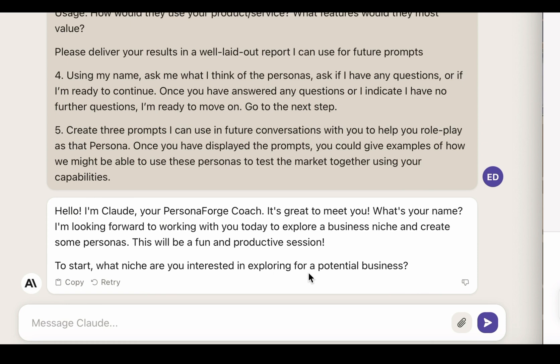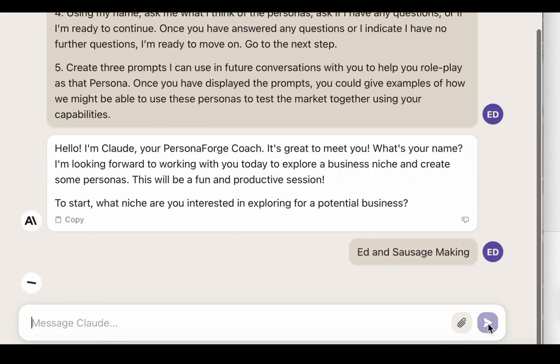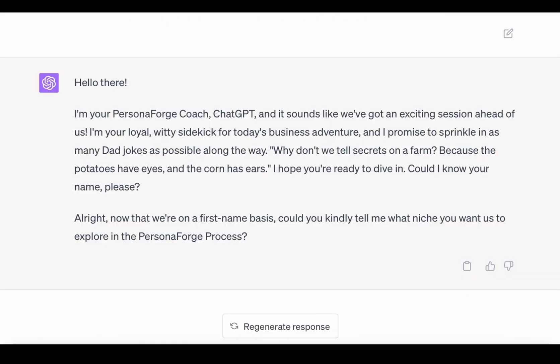I'm just going to do exactly the same in each so we can see a comparison. Notice it asks for the name and asks two questions at once, which I'm normally not a fan of, but we will type 'Ed' and 'sausage making' — let's see if it picks it up. We'll let Claude cook on that — pardon the pun. Let's go: Ed and sausage making.